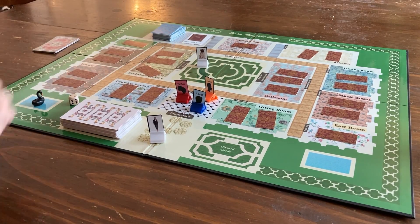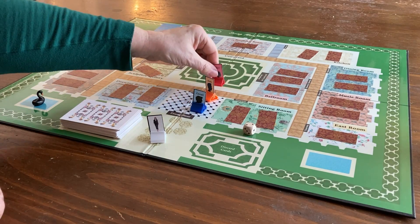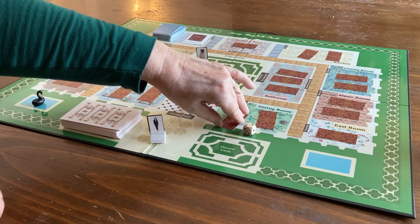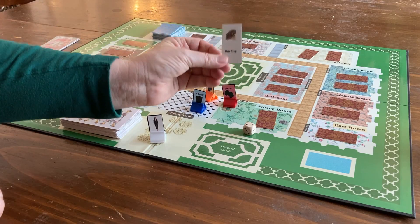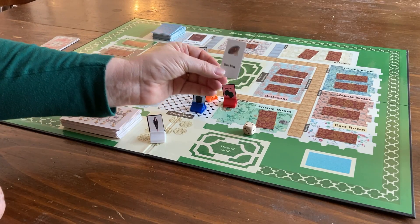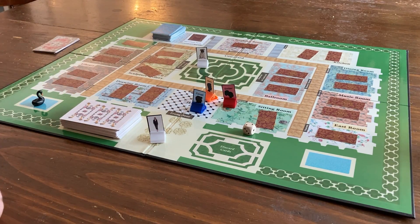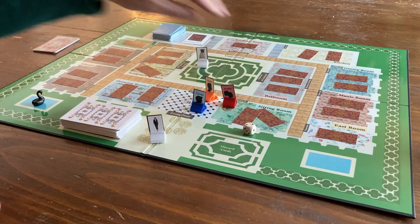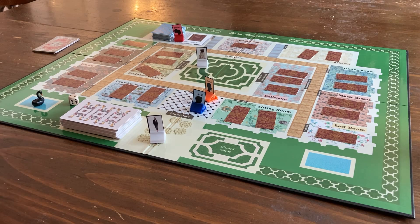Or you can try to roll the dice to get into a room. Let's say you've got a high enough number to get into the sitting room. Once you're there, you'll pick up an item card to see if it's one of the ones you want. If you do want it, you keep it, and if you don't, you put it back. But remember where you've seen it, because you don't want to waste another turn looking at the same card again.